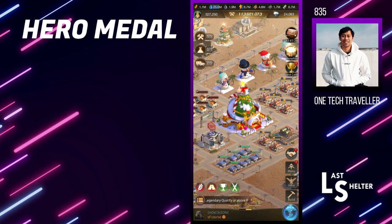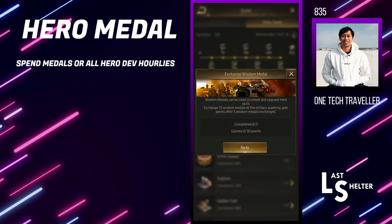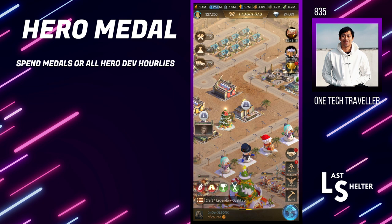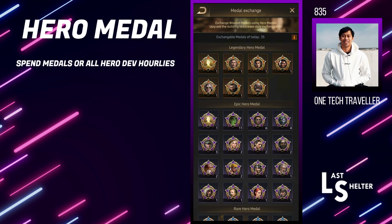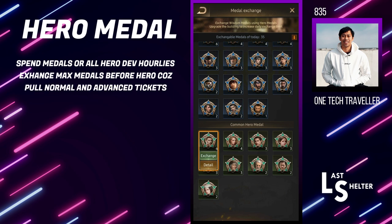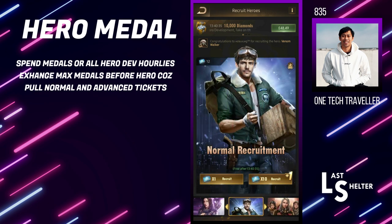Throughout the week you might find in the tasks that you have to exchange your wisdom medals. What you should be doing before you reach the hero Clash of Zones is exchanging the maximum amount of medals. You can see I have a total of 35 — you kind of want to max that out every single day or most days, so you have a bunch of wisdom medals to exchange on hero day.